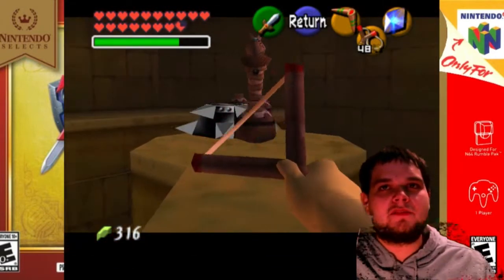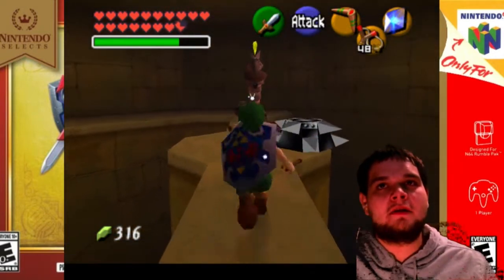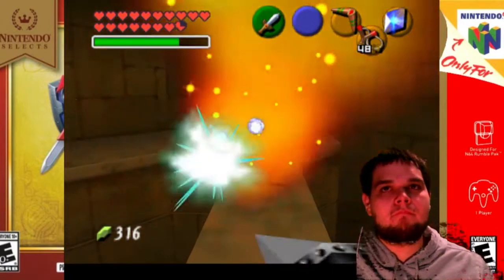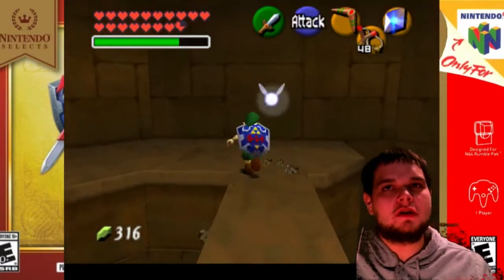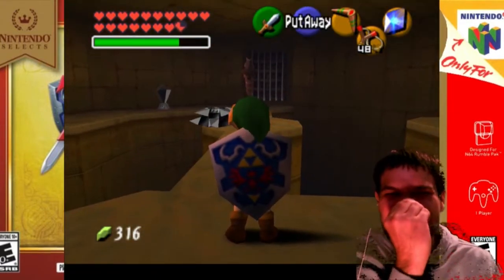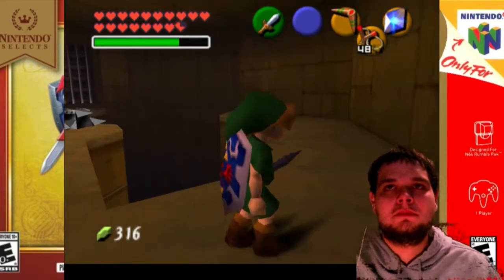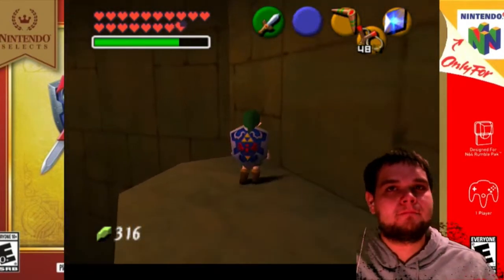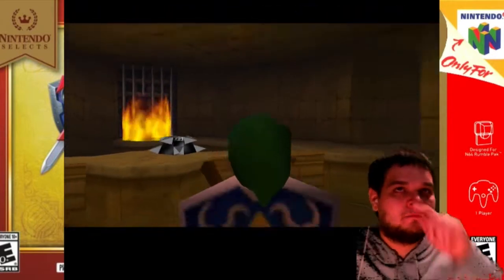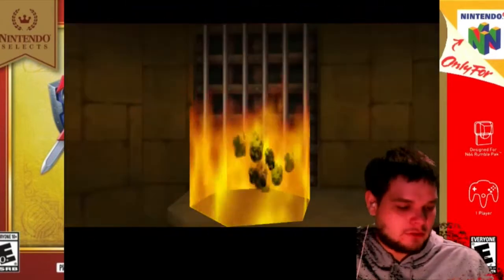First and foremost, I'm going to clear this path so that way we won't have to worry about it. And if you activate your sword, he will breathe fire at you. But you get yourself over here, then you go ahead and shoot this crystal switch.